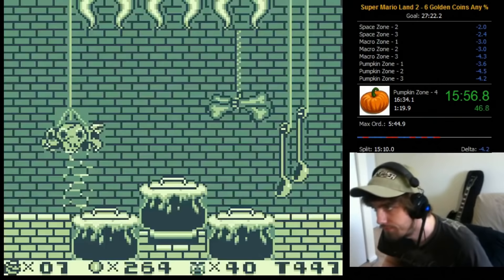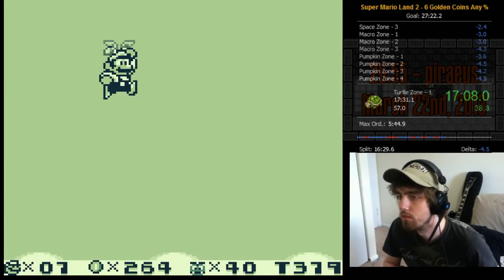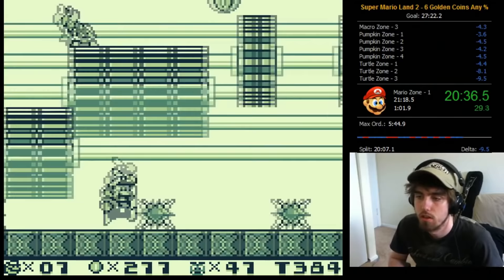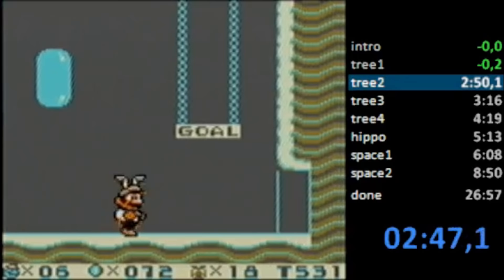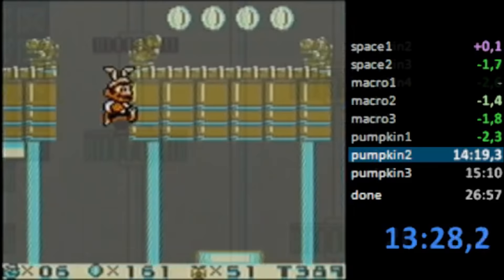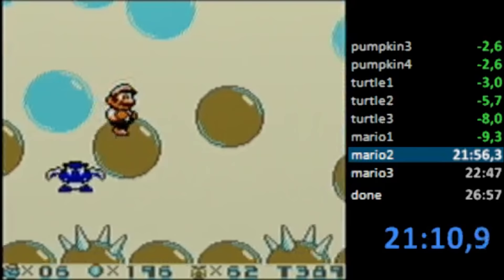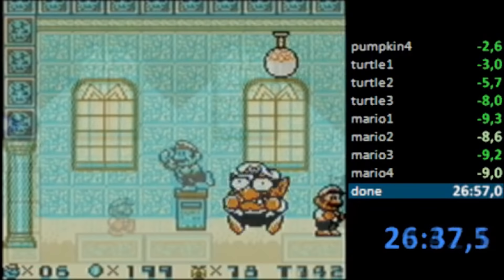After the new minute barrier was achieved, Piraeus would come back two days later and achieve a 26:55. Sadly, the highlight seems to be unviewable to this day due to Twitch being a horrible video host. Not long after, on March 10th, MUG would smash the record with a 26:50. MUG had many time saves — a way quicker Space Boss, slightly cleaner Pumpkin Zone, and time saved in Mario Zone. Despite nerves causing minor mistakes with missed jumps, he was still able to clutch out the run and be on top again.